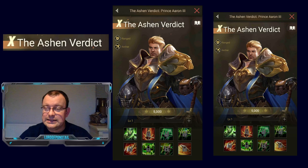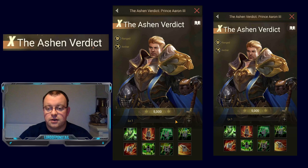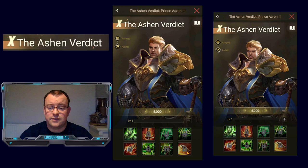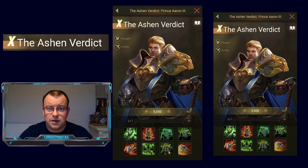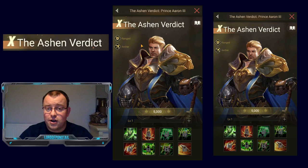For skill unlock order, you probably want to unlock the eighth skill first, then the sixth skill. I wouldn't put him in a legion if you don't have both the sixth and eighth skills unlocked — it's not going to end well. Then unlock the seventh skill last.